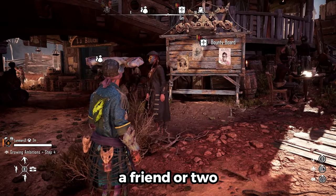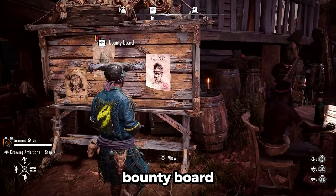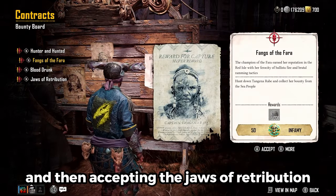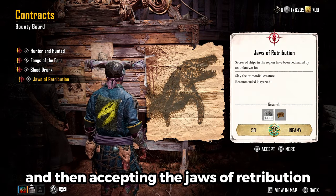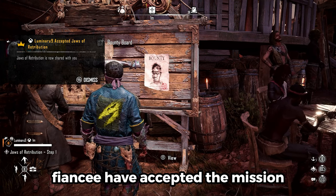Like I've said before, you would need to grab a friend or two. You or your friend will be going to the Bounty Board, pressing Y, and then accepting the Jaws of Retribution. As you can see on my left-hand side, my fiancé has accepted the mission.